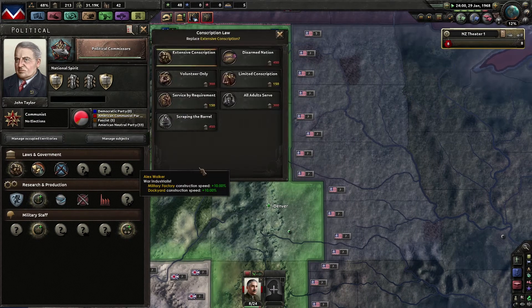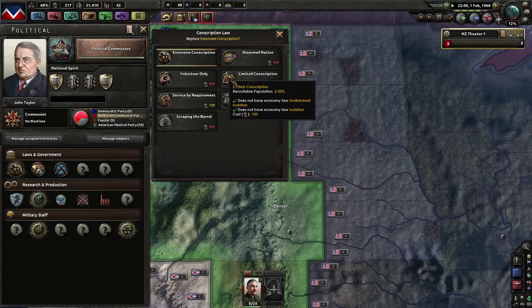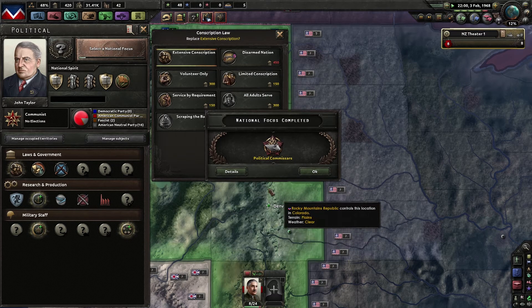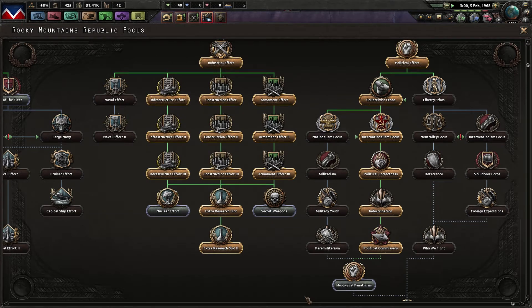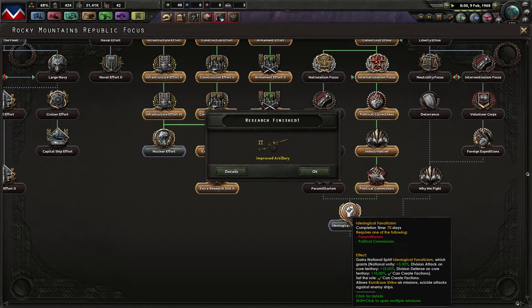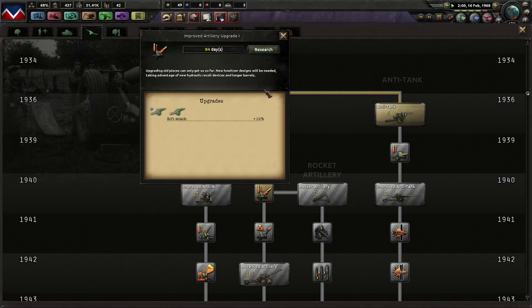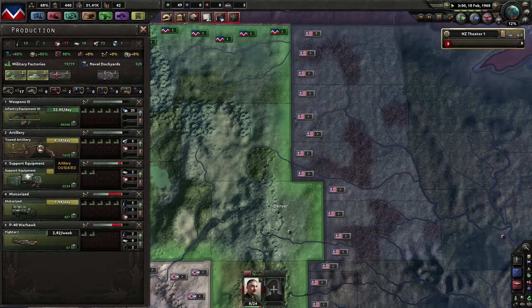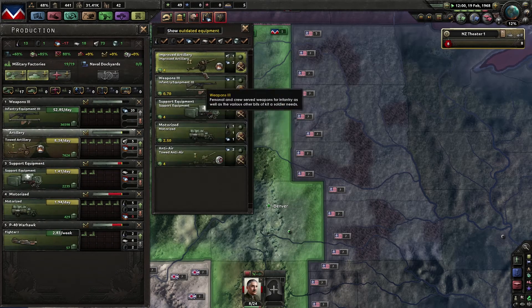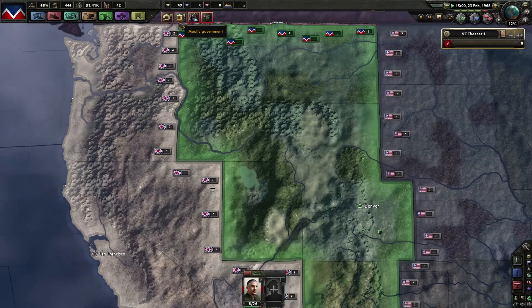I could switch over to service by requirement. Political commissariat has been done — we can create a faction. Allows kamikaze strike missions, division on core territory, national unity goes up. Let's do that so we get more national unity. We get the next level of artillery, which means we can upgrade our artillery to improved artillery — yes please — not that I have the steel for it, but why not.